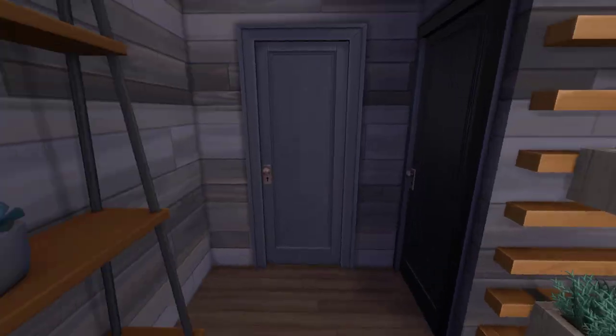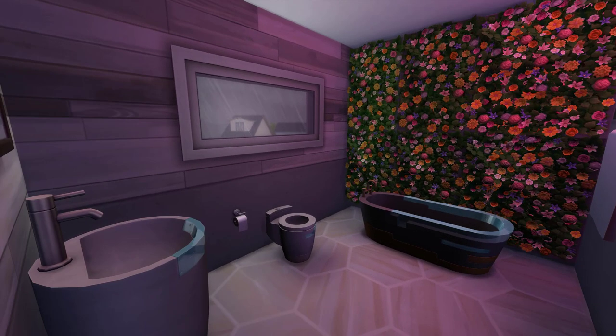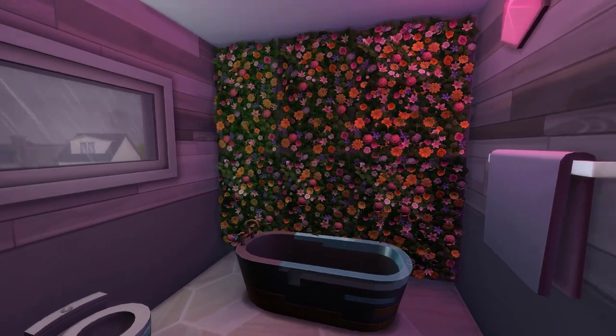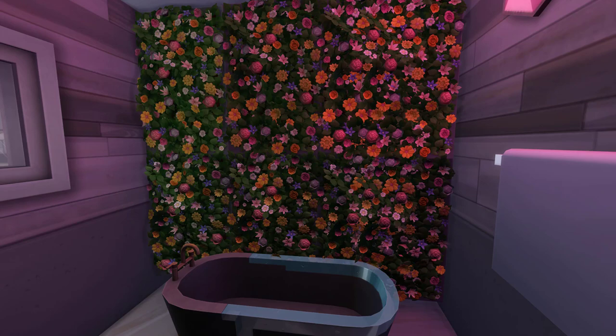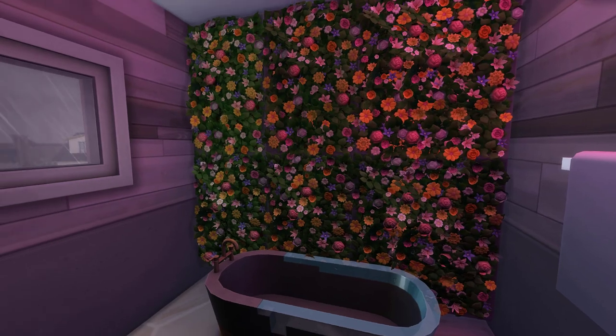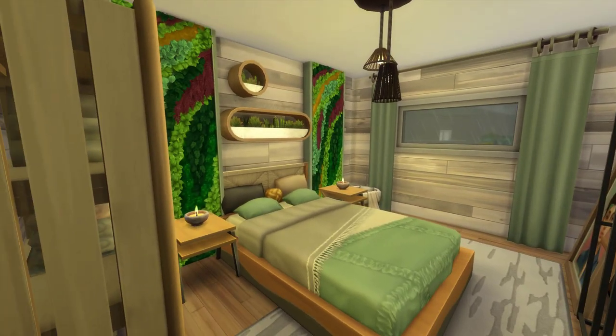There was refreshingly the option to have matching wood, which was nice — it's nice to have a change. This is the bathroom. I tried to make a flower wall and I'm quite pleased with it, actually. This is what I would want in my real life bathroom — I would like to bathe in front of a wall of flowers. And then the bedroom over here, very green.